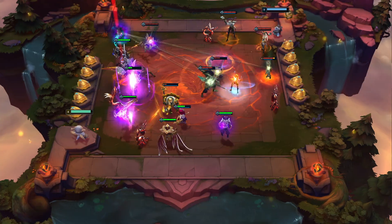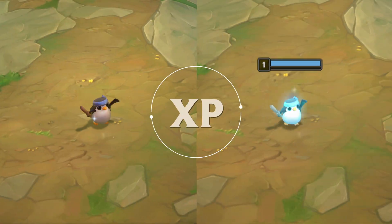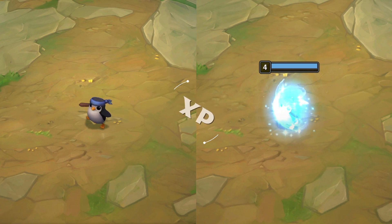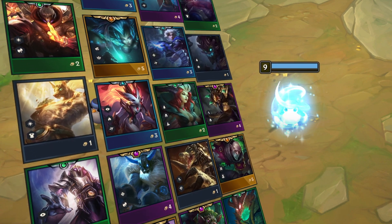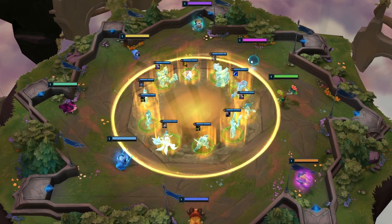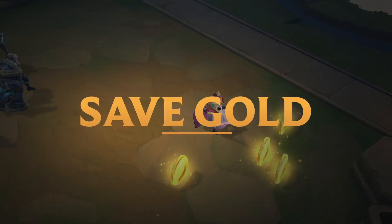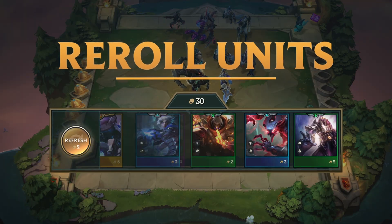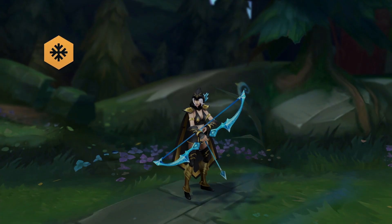Build your team into an unstoppable force over the course of the game by pocketing gold and experience points at the end of each battle. The higher your experience level, the more champions you can place on the battlefield. You can also grab a freebie from a shared pool every few rounds. Will you save your gold to earn interest, re-roll your unit shop, or buy experience points to level up the size of your army?